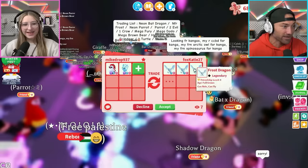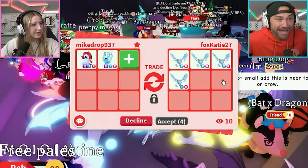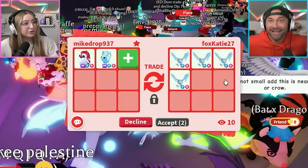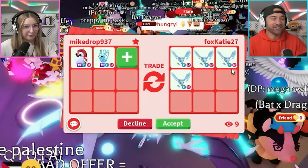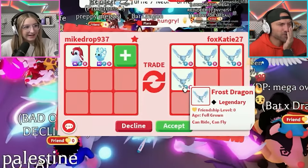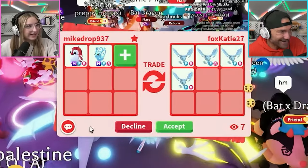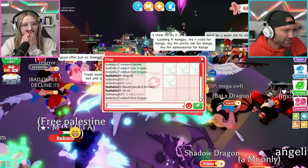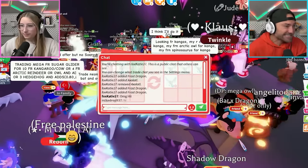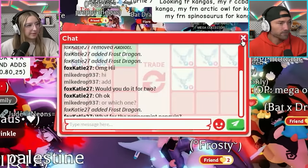They're adding more - wow, they added a fourth! There's just no way they'd do that. I gotta do it - it's like a neon frost! Oh my gosh, and they're full grown - all fully grown neon frost dragons. That is a neon frost. I said which one or both - I think they obviously mean both, but I hate when I can't see the bottom of the chat. They're typing - what do they say?